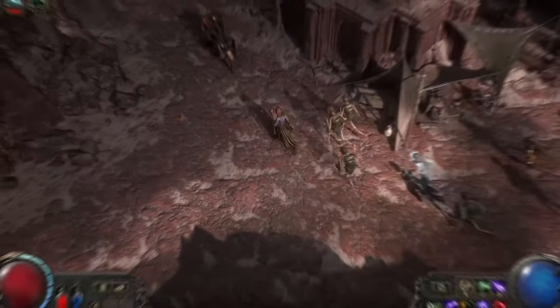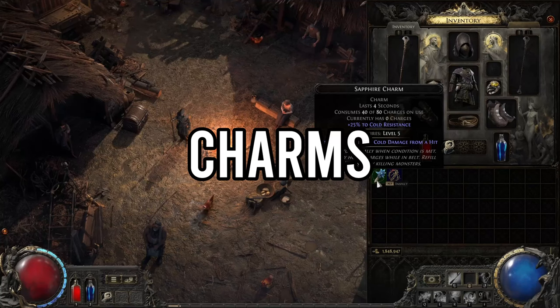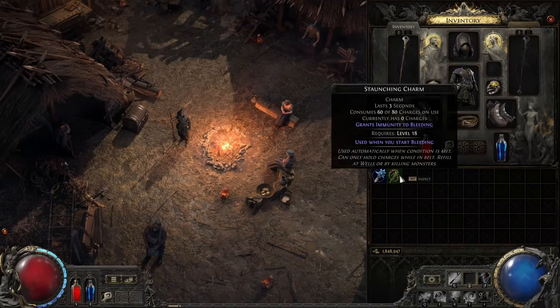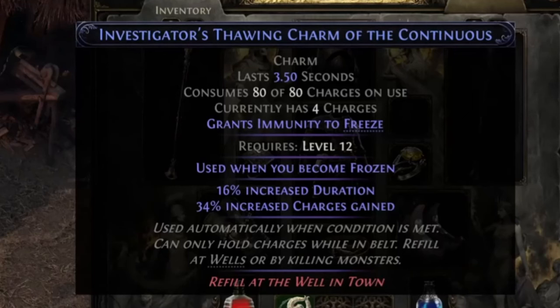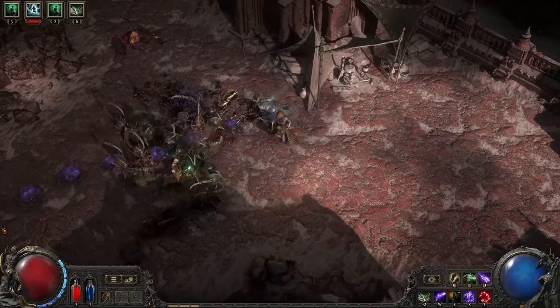Charms are new items that provide automatic defense against status effects or damage types. For example, a Thawing Charm grants immunity to freeze for a short period when fully charged. You recharge charms by killing enemies, and you can acquire more charm slots by upgrading your belt.